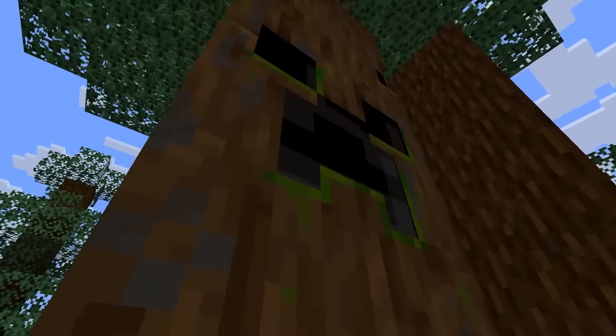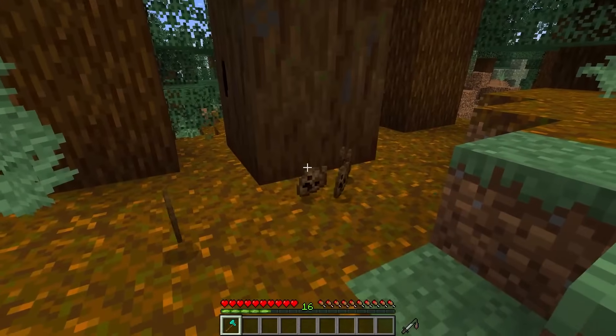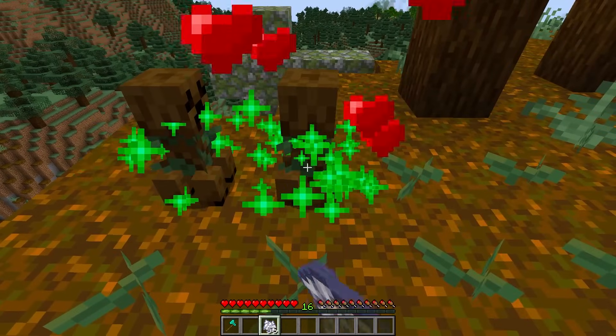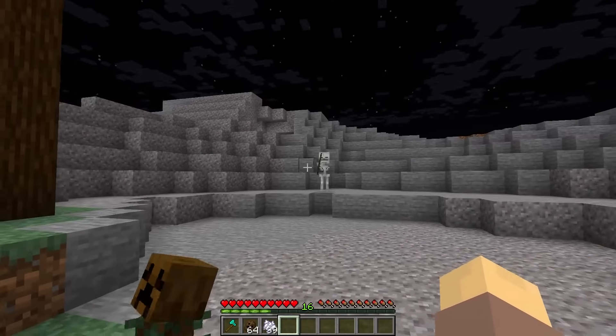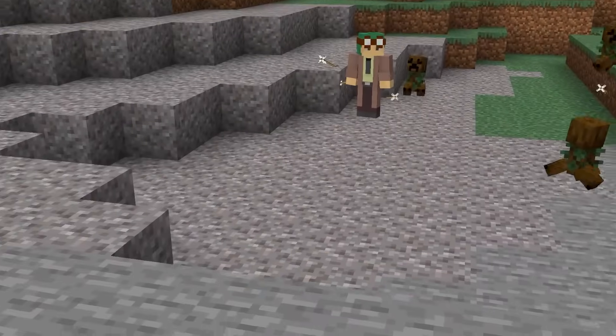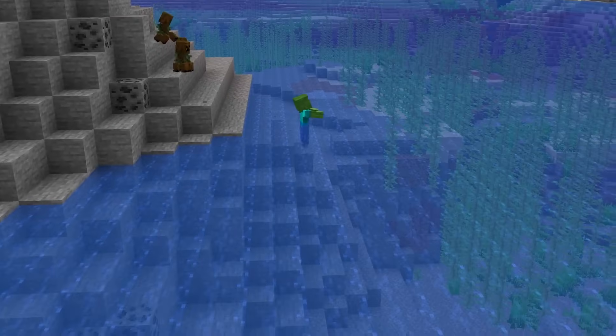These guys are a must-find! If hit with an axe, they have a chance to drop special pinecones that can be grown into these little troopers with anger issues! Any mob that dares target you will meet a swift and explosive end — well, unless they hide in the water.